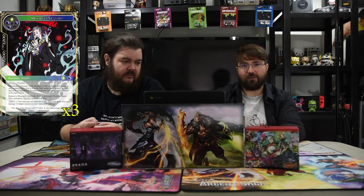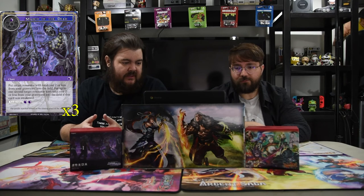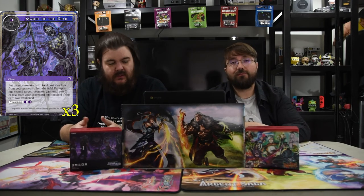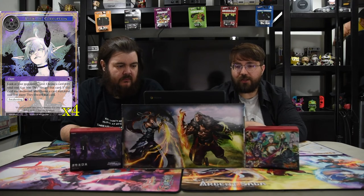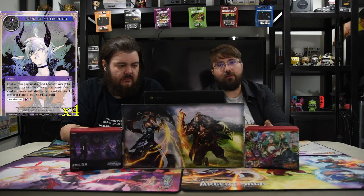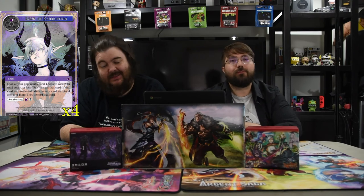Our first spell is Soul Hunt: one red or one black — each player banishes a resonator and each player discards a card. One mana to get rid of two different things, and you don't really care because Rizard gets back dudes from the graveyard. Next is Marsh of the Dead: one black. Put a target resonator costing two or less from your graveyard to the field, and up to a second one if it's awakened for two black — so for three mana you get back two one-drops or two-drops, which is most of the deck. Of course we also have Look of Corruption: one darkness — look at your opponent's hand and discard a card with four or less cost. Turn one or turn two, Look of Corruption gets their kill spell out.